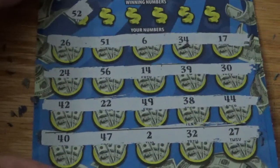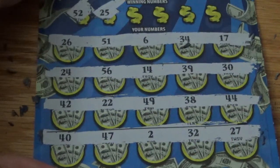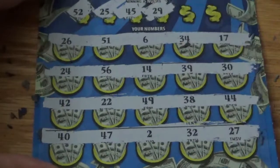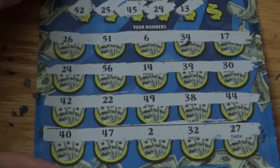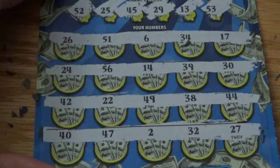Let's see if we can get some matches. 52, 42 — one off. 25 — one off. 45, do we have a 45? I don't see it. What about a 29? 39, 38, 49 — nope. What about a 13? Don't see it. Finally 53 — all right, so we're zero for four. Not looking too good this session. Hopefully we can get something on these last two tickets — the big boys are coming up.